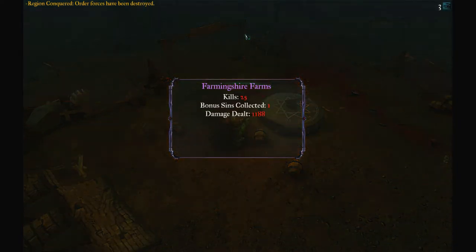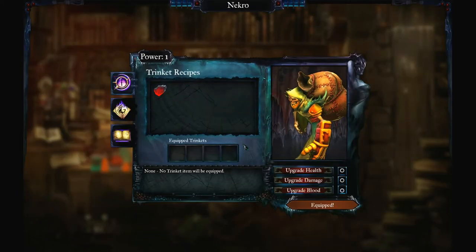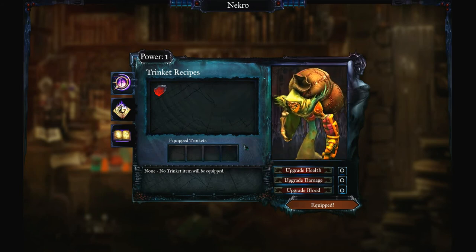This is the Necro screen. Here you can upgrade your Necro and equip trinkets. Equipped trinkets can be used once per map, but recipes persist between levels. While in the level, use the trinket key to activate your currently selected trinket.